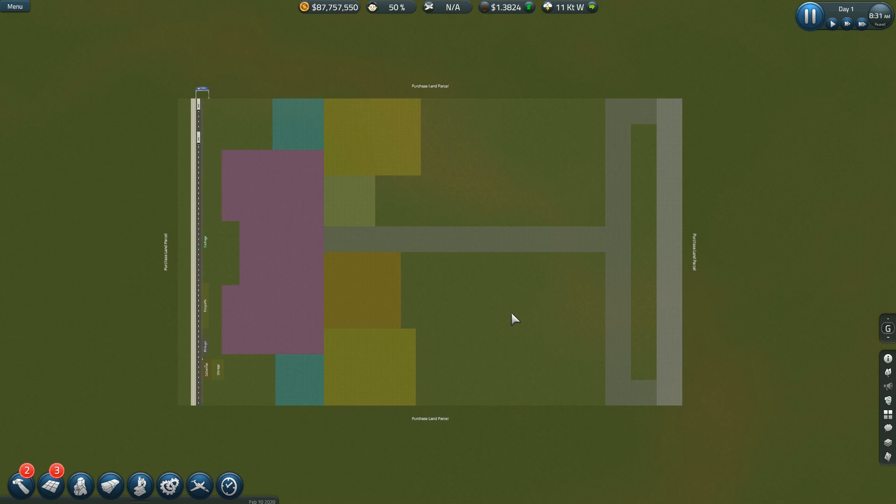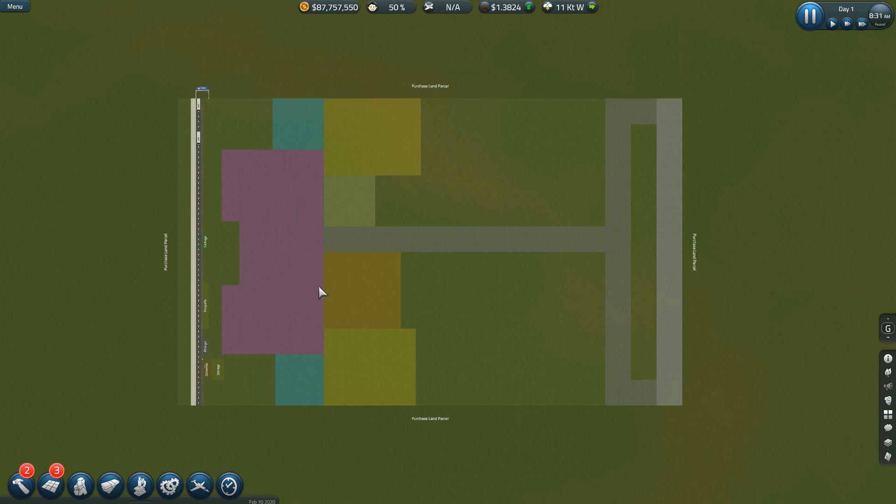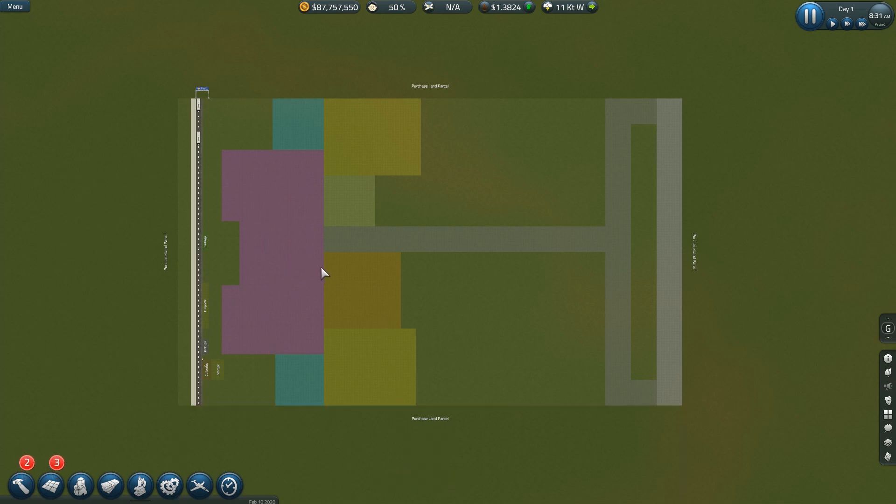This will be a pretty different season for one main reason — look up there at the amount of money: $87,757,550. Where'd I get all that money? Well, if you remember at the end of Season 6 I sold my airport and saved the file until now. So I have plenty of money to expand, but you can't buy more land until you have a COO with an office, and there are a lot of things you can't do until you kind of start your airport.